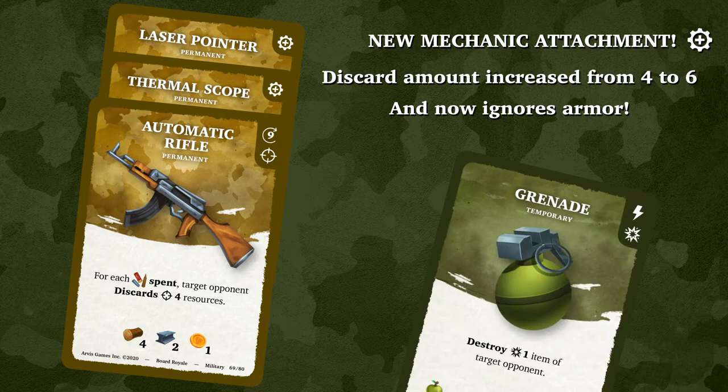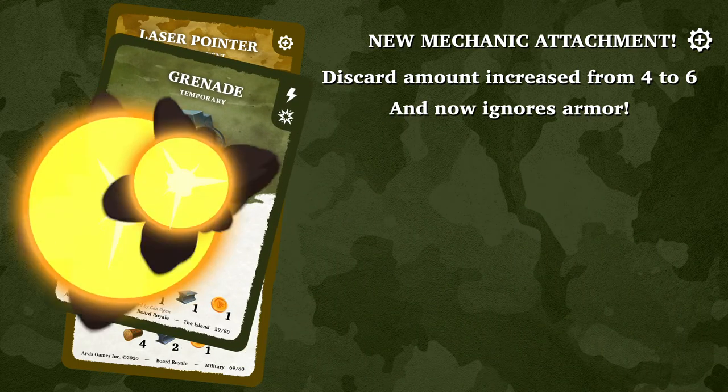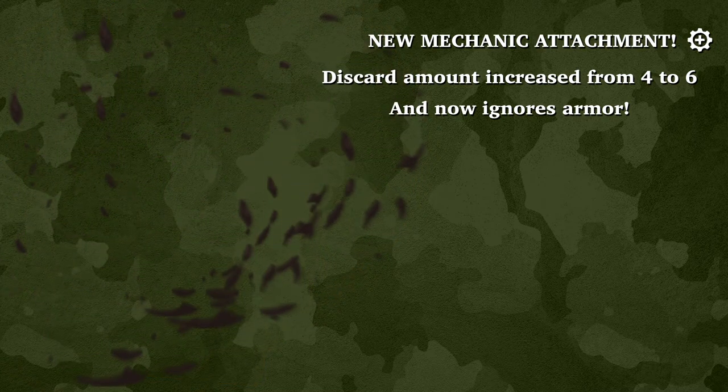If an attachment is used, it also counts as an item use. If the item is destroyed, the attachment is also destroyed.